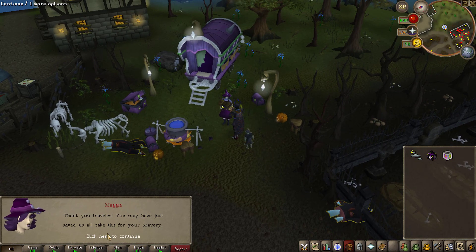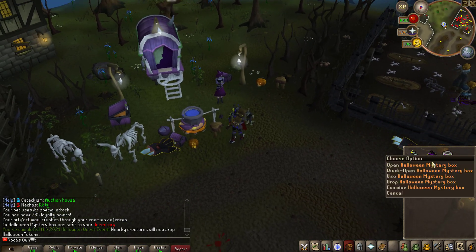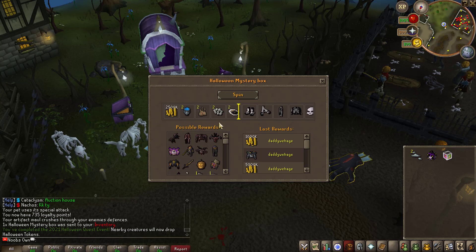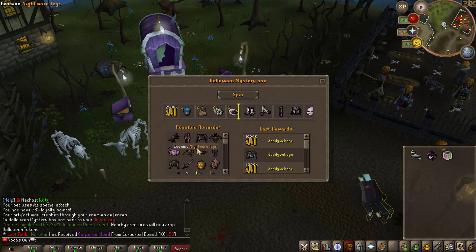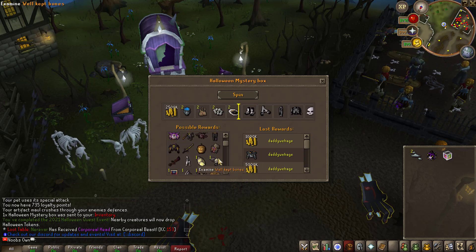Once you have collected 25 of each, go back to Maggie and say you have the supplies, and with that you complete the Halloween quest and get yourself one of the Halloween mystery boxes. If we check out the loot on these mystery boxes, you have the nightmare armor set, the general busted jack pad, the Halloween trinket, and the general's jack armor set, along with a bunch of other things.